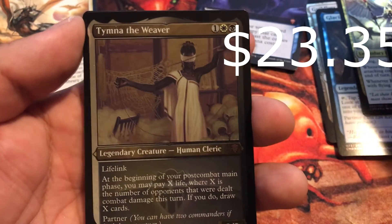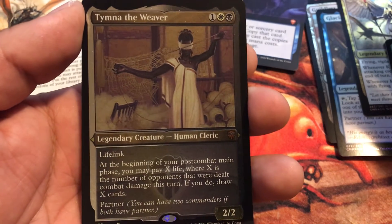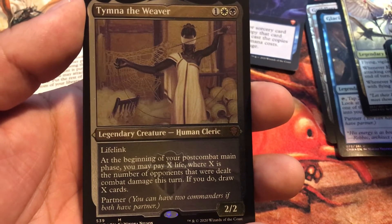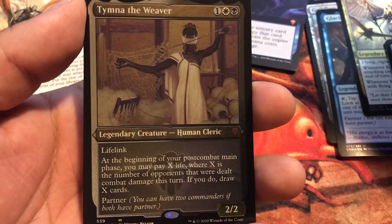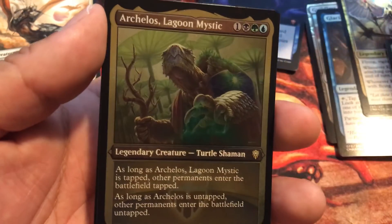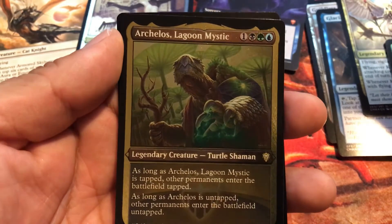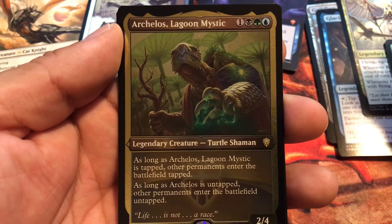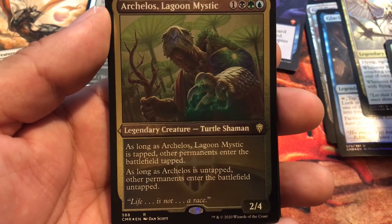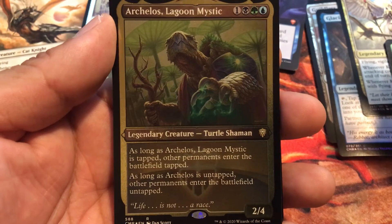And we got Tymna the Weaver — a great commander here. One colorless, one white, and one black for a Human Cleric with lifelink and partner. At the beginning of your post-combat main phase, you may pay X life where X is the number of opponents that were dealt combat damage this turn; if you do, draw X cards. Tymna is a great card for Commander and she's still holding her value. And we got Archelos Lagoon Mystic — one colorless, one black, one green, one blue for a Turtle Shaman 2/4. As long as Archelos is tapped, other permanents enter tapped; as long as Archelos is untapped, other permanents enter untapped.